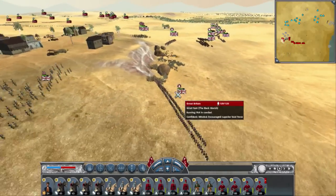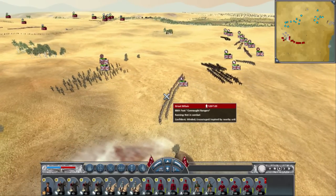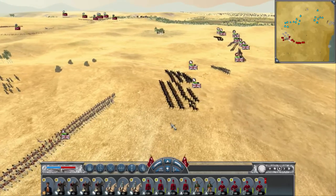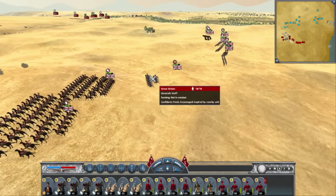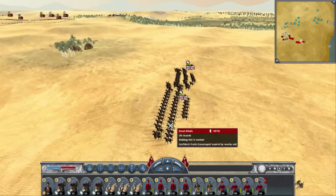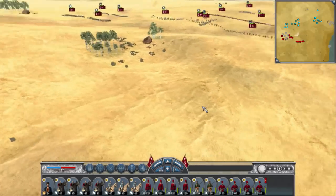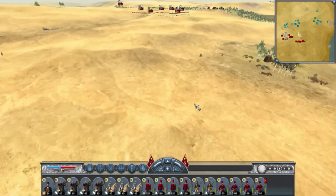Here's my opponent's army. He has 4 riflemen total, 1 Blackwatch, 1 ADA foot — that's an Imperial Edition unit — 2 lifeguards on one flank, 1 general, 4 foot guards, and 2 more lifeguards on the other flank, so that's a total of 4 lifeguards. And that's the only cavalry he brought.